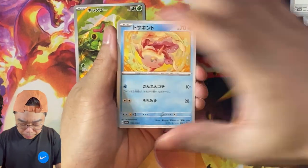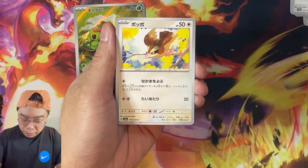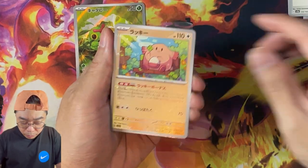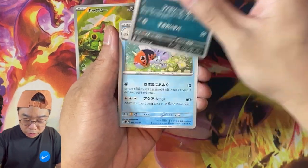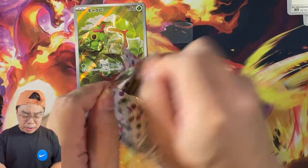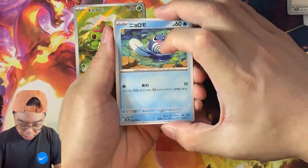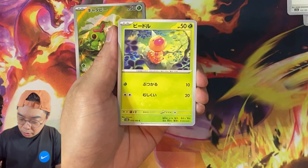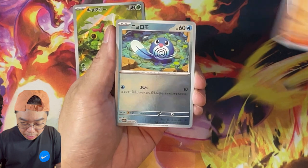I'm assuming — first time opening this — we get three ARs, and then we'll get the guarantee, which is whatever SR or SAR it may be. There are a lot of good-looking cards here. The Mew SAR is also quite nice and quite high in terms of value.